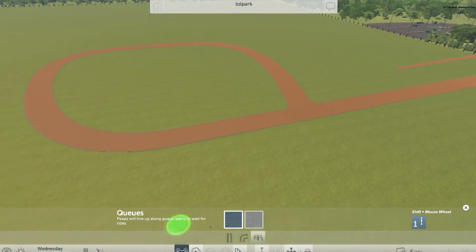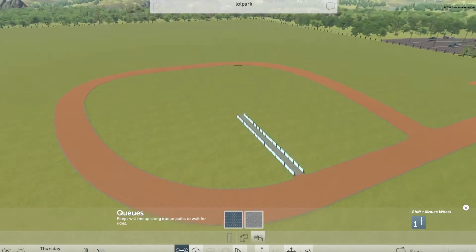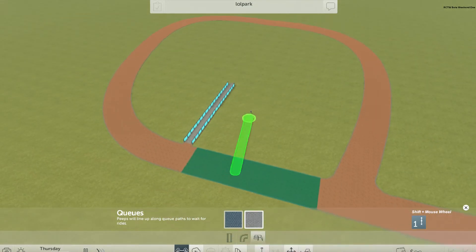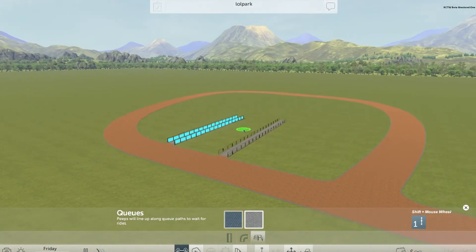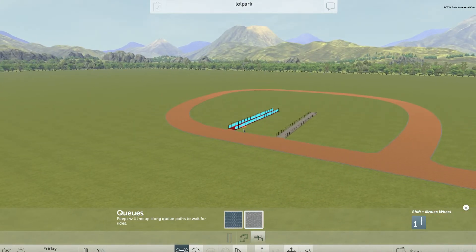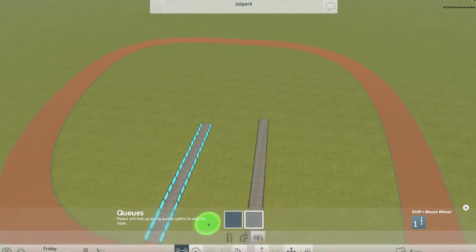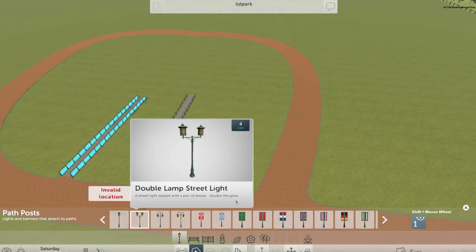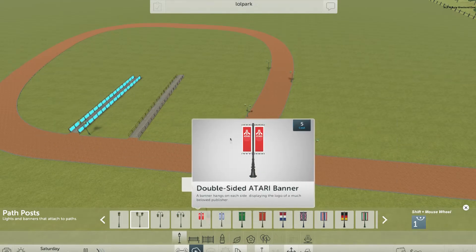You've got queue stands or lines, so you can add these to your rides. I'm not sure if you really need them because in my previous test the ride just failed over and over. Then we've got some basic decorations — light posts that snap to the edges, and some flags.